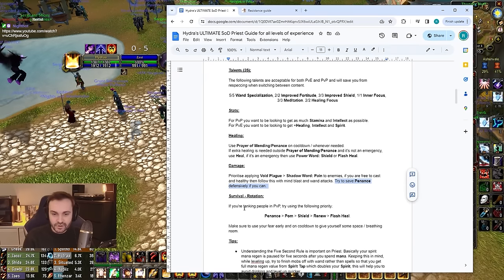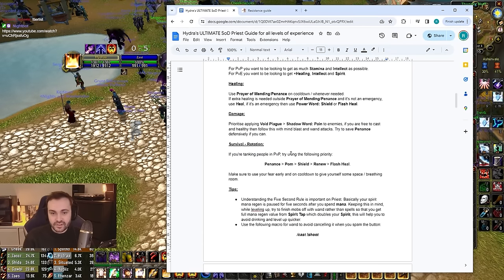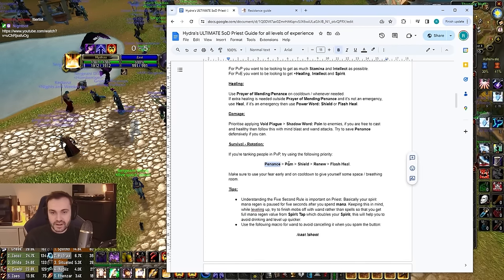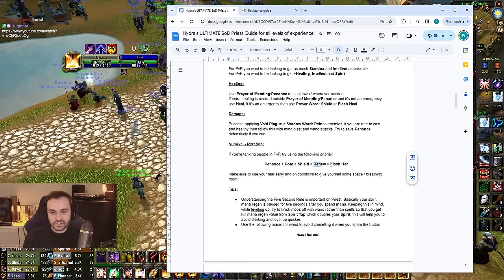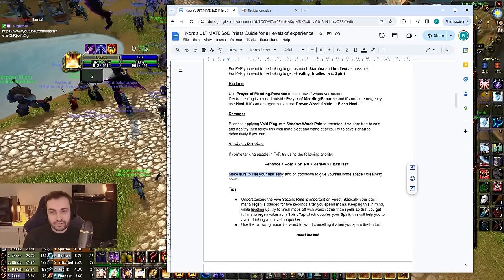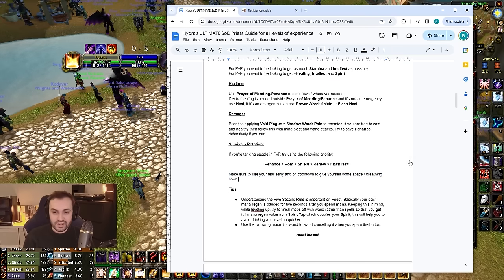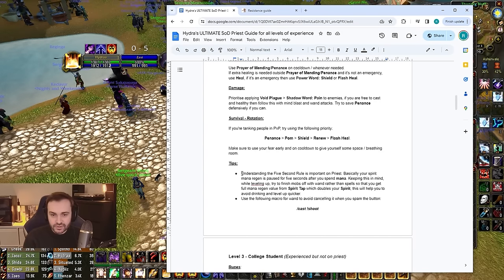If you're not very experienced, try to save Penance defensively — using it offensively can bite you if someone takes burst damage and you no longer have it available. For survival in PvP, your sequence is: Penance, Prayer of Mending, Shield, Renew, then Flash Heal, rinse and repeat. Use your Fear really early to force the enemy to use their trinket or racial, and your goal is to get to the second Fear — if you get there, you're basically fine.